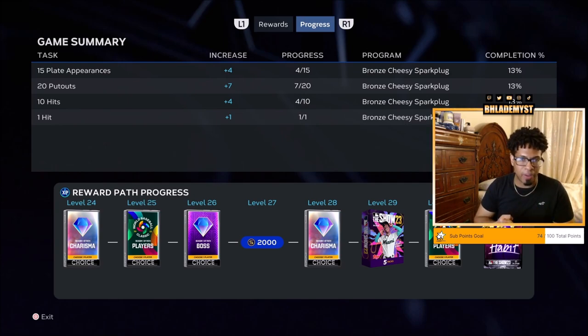Inside that one game we got four plate appearances, seven put outs, four hits, and we completed that non-repeatable hit mission. We also completed the stolen base mission as well. So if we can average six to seven put outs a game, that means every three to four games we will have that mission completed, and we'll just press next appearance whenever it's a fielding opportunity.